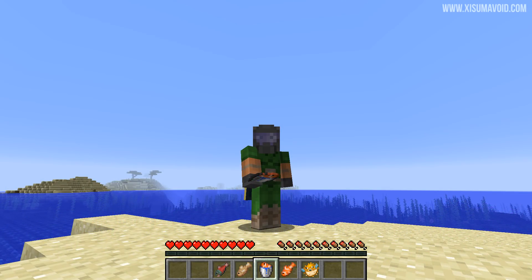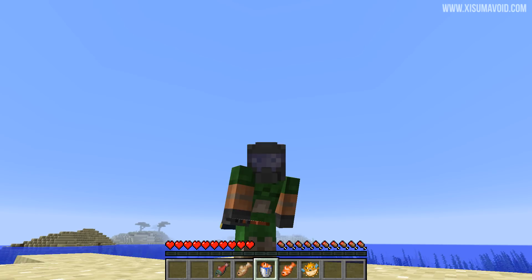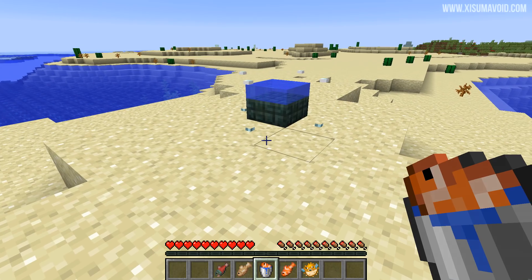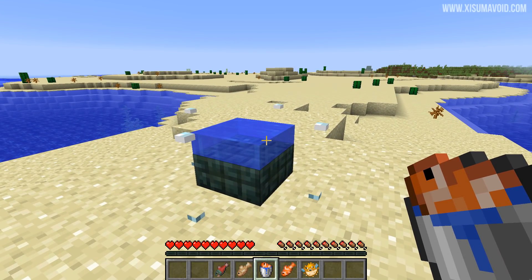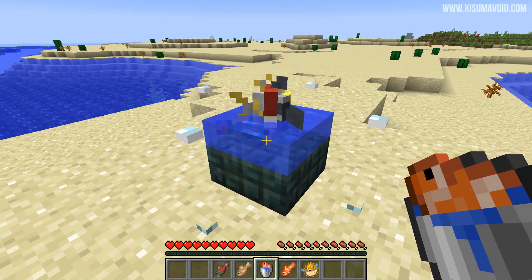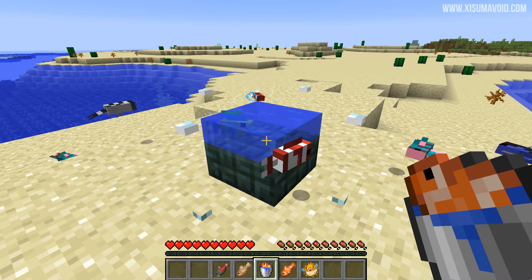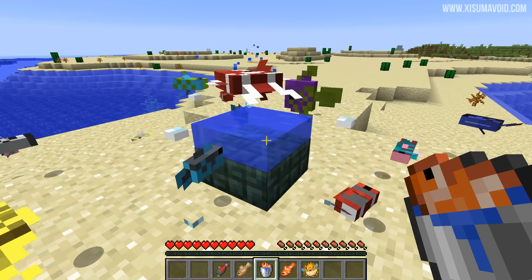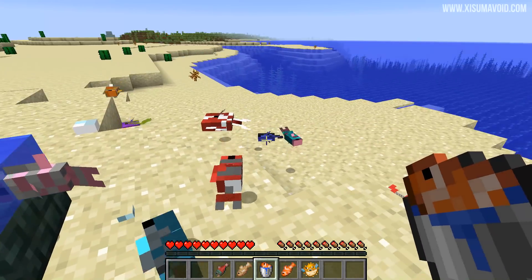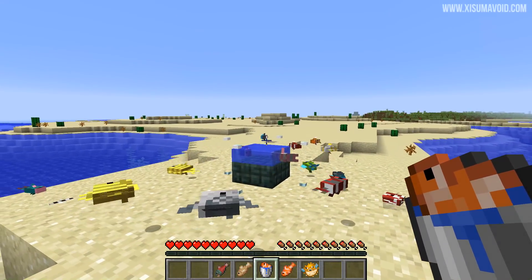Before we get into this there is something I would like to clarify. This is not the fish farm that I recently showcased on my channel — there was one that was based on a bug. You can see in front of us we've got a slab with water inside of it and if we use a tropical fish in a bucket you'll see that we can hold down right click and just make as many of them as we want. This is a bug because it doesn't tell the player that this needs to be an empty bucket after right clicking, so you can spawn infinite fish. The farm I'm going to show you will not be based on any bugs.